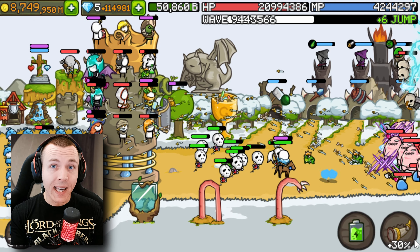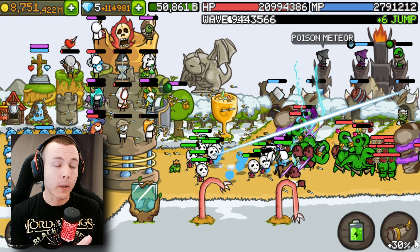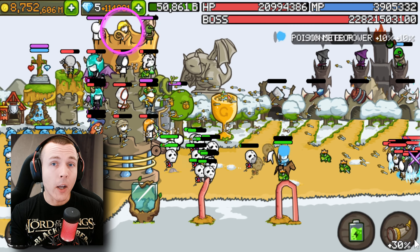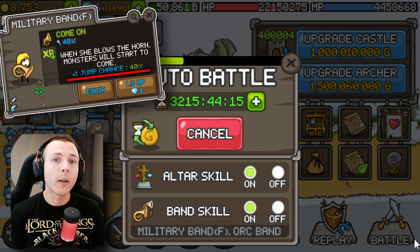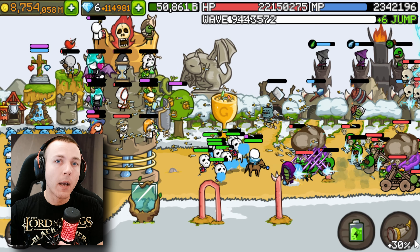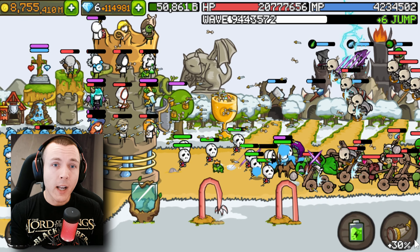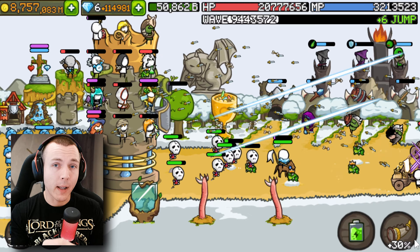Otherwise it has the basic elements of a gold build — alchemist, military band male, and aug band as gold heroes, with gold castle and trophy as well. Military band F is also in here because her ability can be used automatically when running time autobattle, allowing you to skip more waves. So he can get more waves in by doing this. Dark skeleton is here to boost town archers' damage, and dark assassin and Dorothy are used as support heroes.